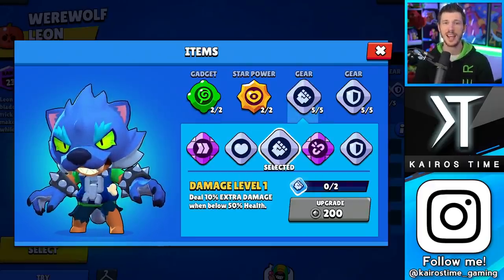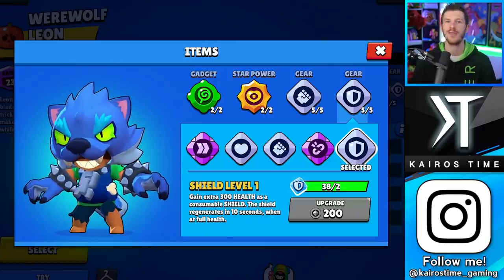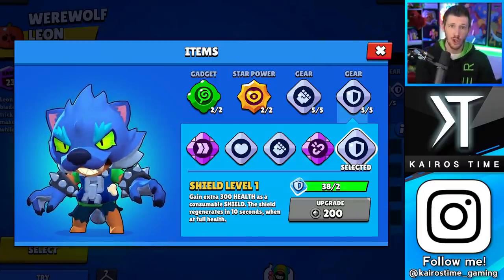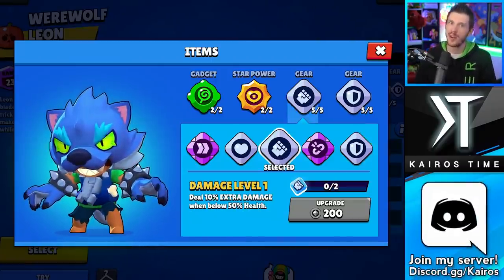You'll notice I upgraded two different gears for Leon, and that's because you are limited to how many tokens you'll get for each gear. If you're going for two gears on every brawler, you won't have enough to get the best build for every brawler. That's why I recommend watching my best upgrade order guide after this video. But for now, let's talk about Sandy's best build and Amber's best build.